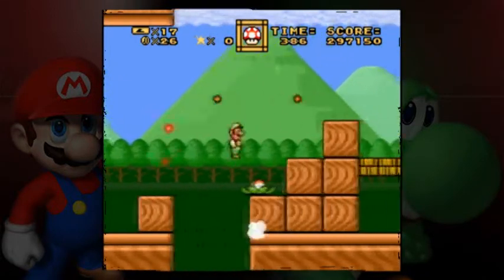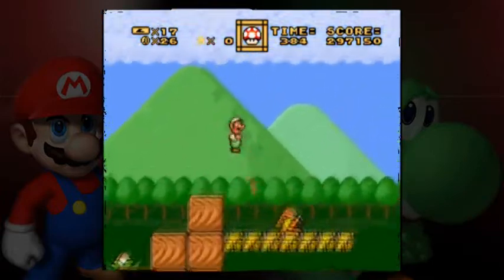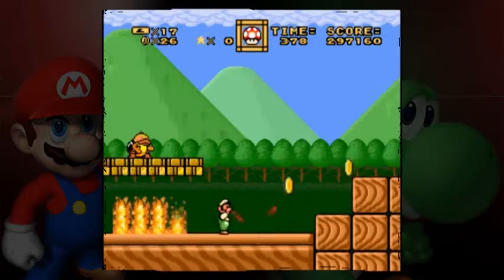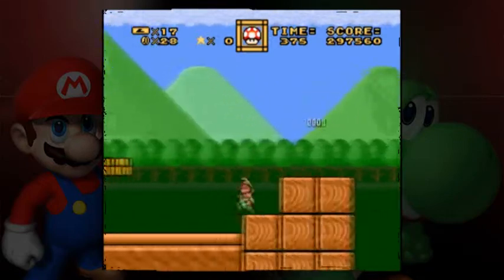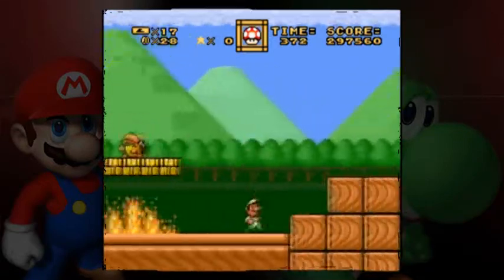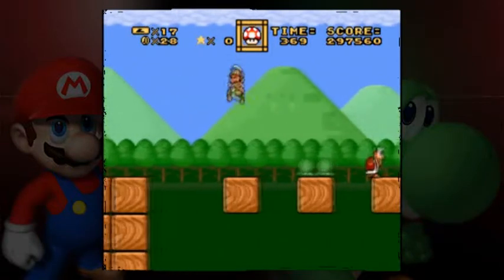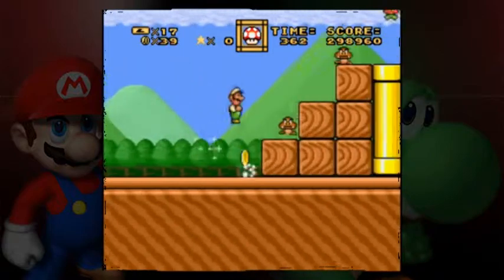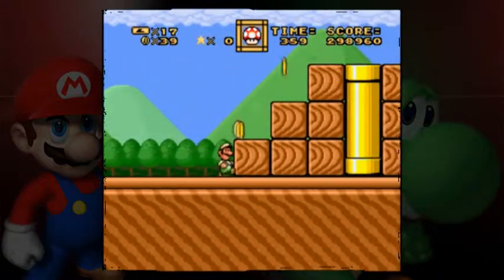I forget if this is a red level. If it is, it shouldn't be a problem, because as it turned out, that one level was a yellow level even though it turned into a red. Because of that, I did get all the exits.